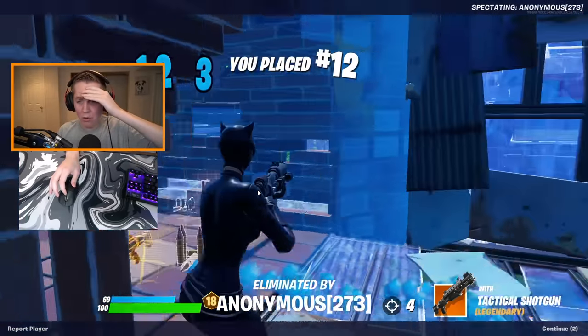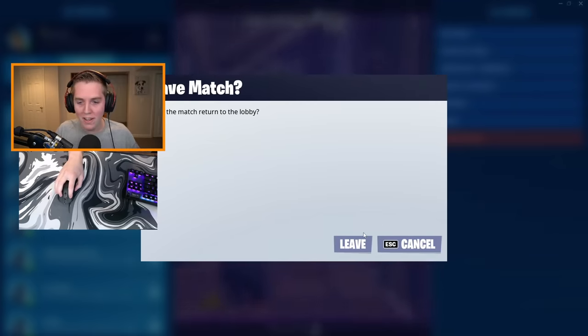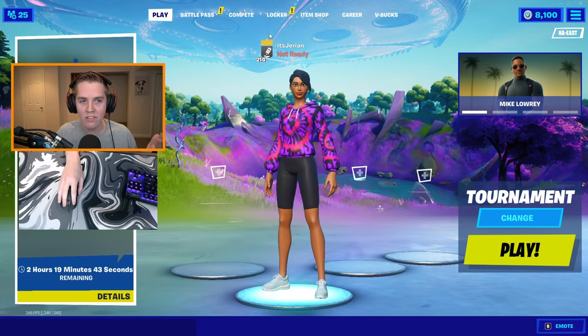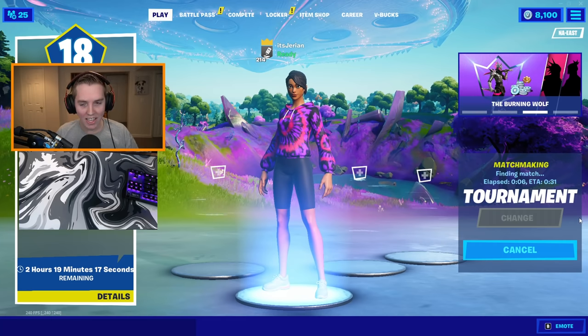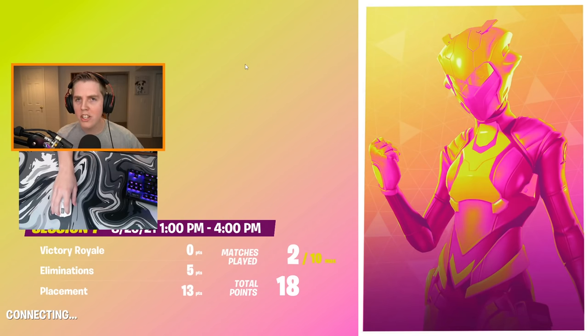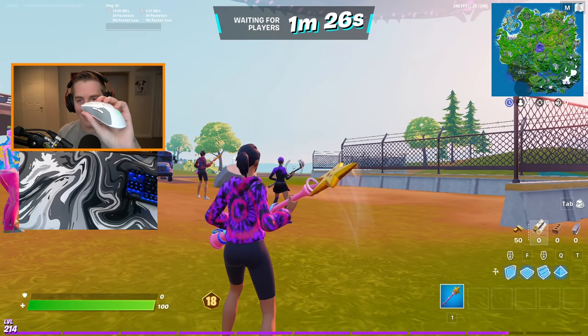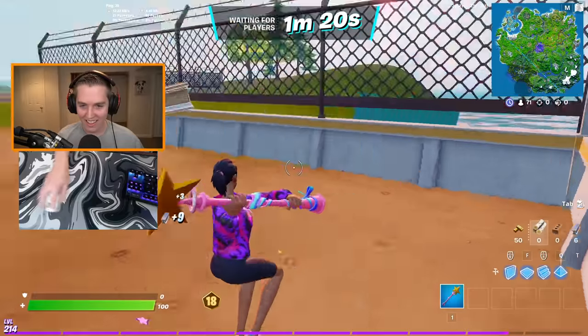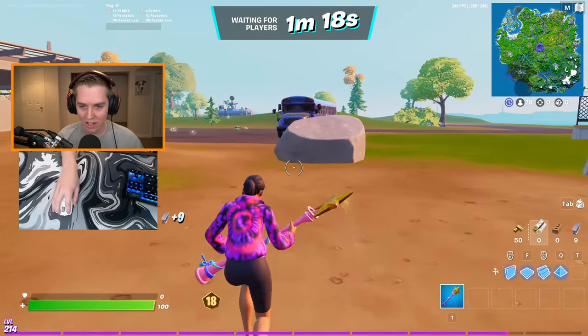I just got shot through my build, but we won't talk about it. That was actually a decent game - I almost got top 10, I had like five kills. Mouse number two we're gonna be rocking is the Razer Viper Ultimate. It's another wireless mouse, very similar to the G Pro Super Light I just had. The only bad thing is I use my mouse side buttons and these are not that good - they're like indented into the mouse. This might be a little bit of a struggle.